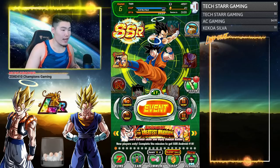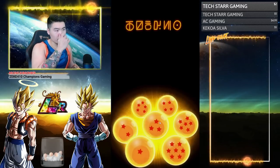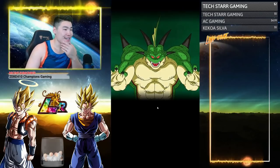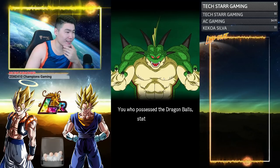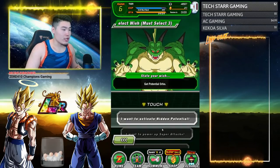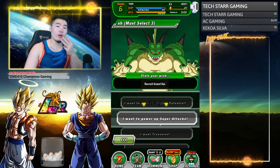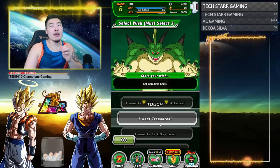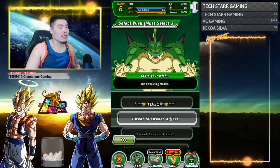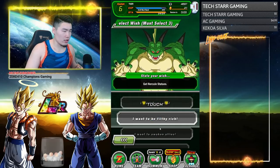We got all seven balls done and now we can summon Purunga for some sweet wishes. There's a cool Namekian language animation and Purunga pops up to grant our wishes. There are seven wishes: you can activate hidden potential for 10,000 potential orbs spread between five types; power up super attacks with three Grand Kai's of each type; get 777 incredible gems; get filthy rich with about 40 million zeny worth of Hercule statues; awaken allies with awakening medals; get support items; or get training items.